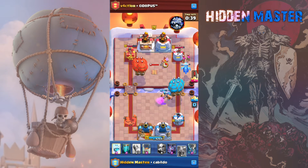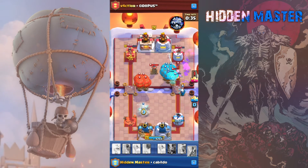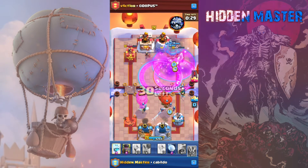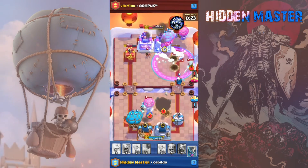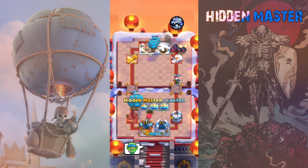I think this is gonna be the push. Teammate just cloned our balloons — well, some of them. Threw on that magic archer. That tower is gone — this is gonna be a three crown. Yeah, that's it right there, boom!